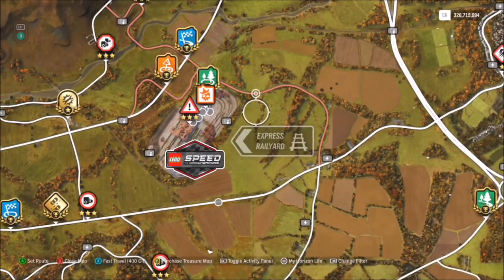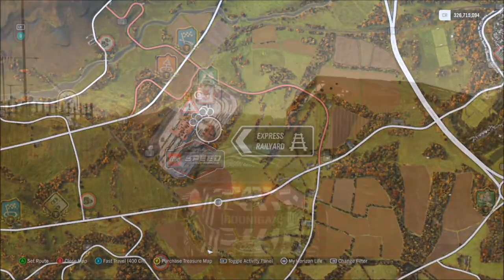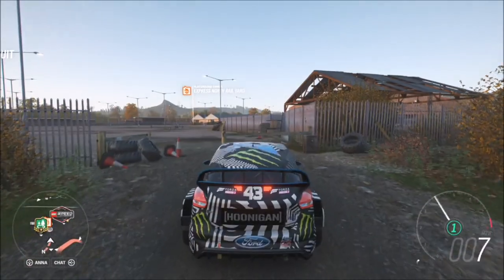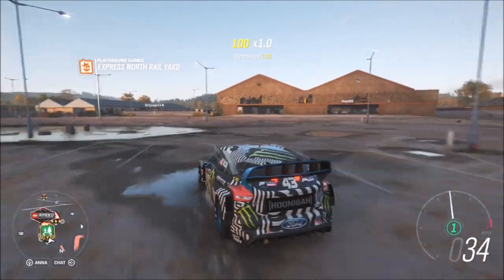I just went for the Gymkhana Ford Focus. Now what you want to do is head up to the Express North Rail Yard. If you look all the way to the north of the map — as you can see here — straight from the Horizon Festival, you'll see the rail yard.